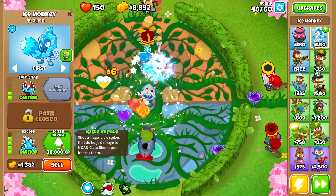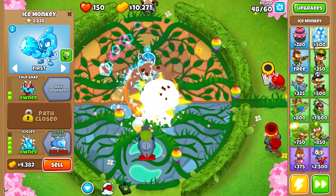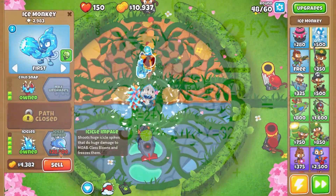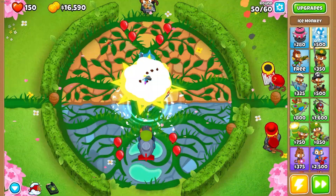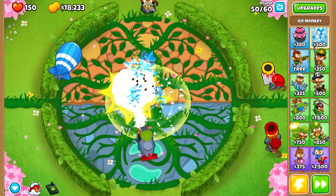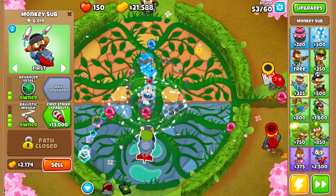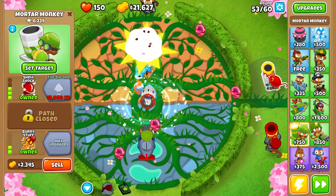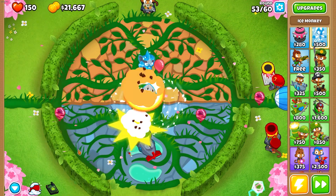Let's get icicles while I'm thinking about it — I don't know why I didn't already. We can now afford icicle impale at 28,500. It says 30,000 on the menu but right here it's 28,500 — I don't think I have anything lowering the cost. We were able to take down MOABs and didn't even need to use the ability. This costs 28.5k — we could sell everything and get it, but I think we can just save up.